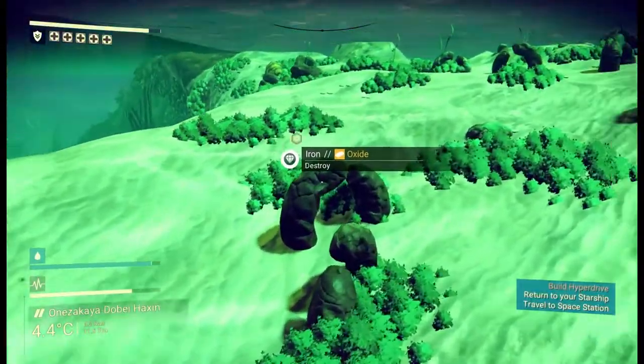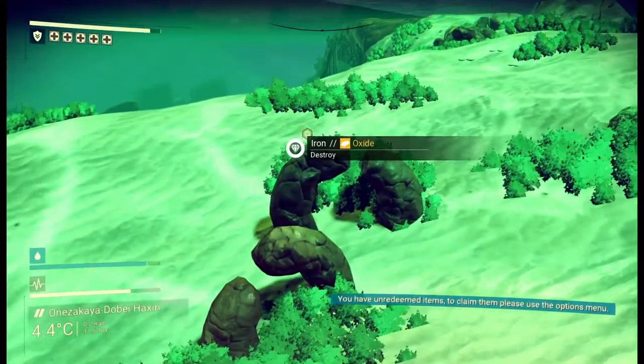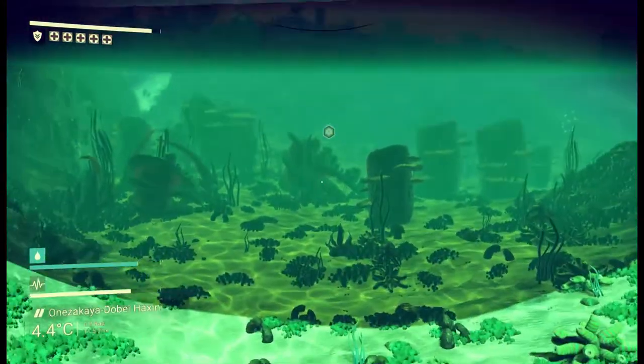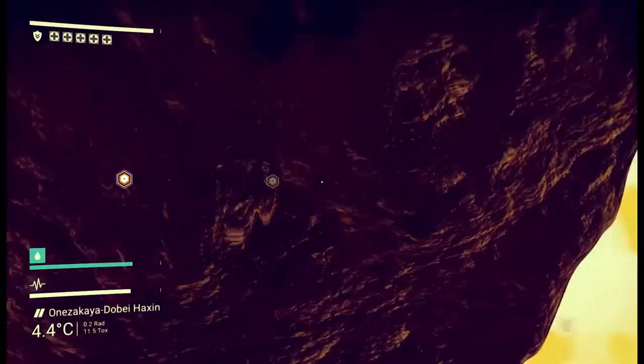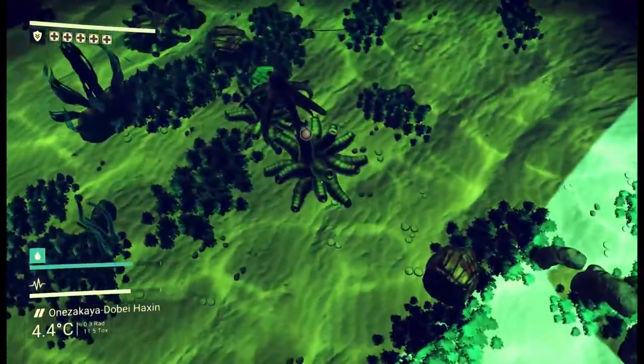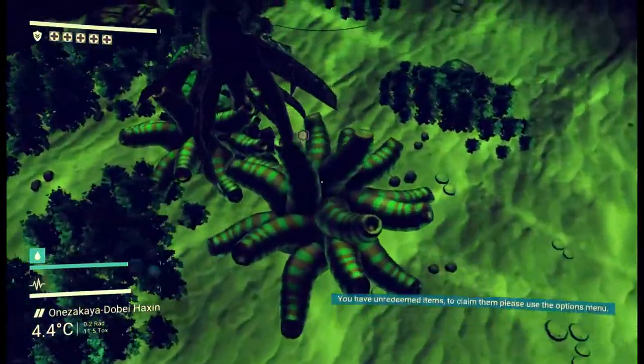Underwater we've got all these arch structures here that we can blow up for iron. I'm not going to, because they're quite nice. We're going under the shadow of one of these floating rocks — I think we're going to have to go up there and have a look. Like, what is this? Can we do anything with these?